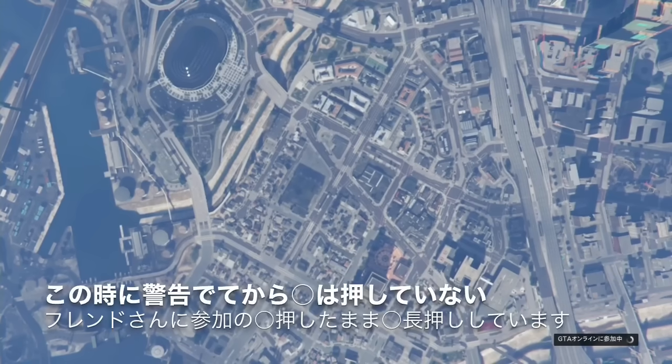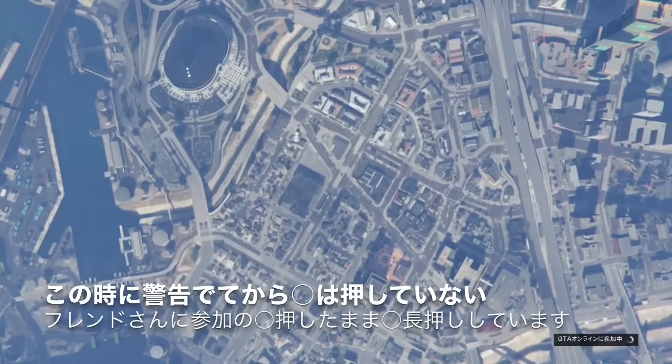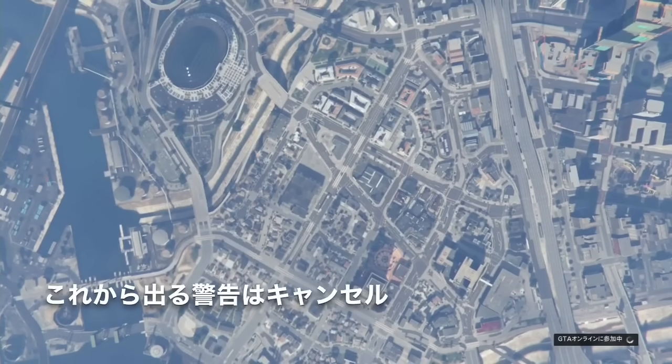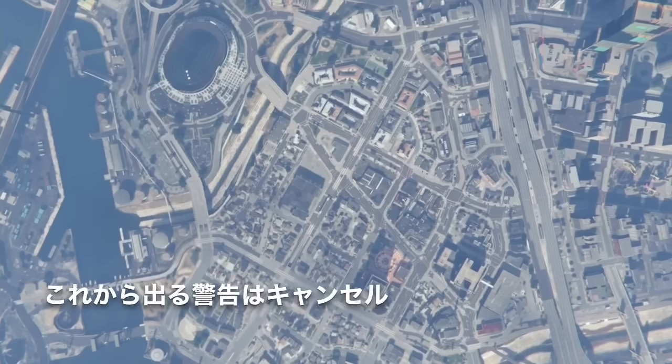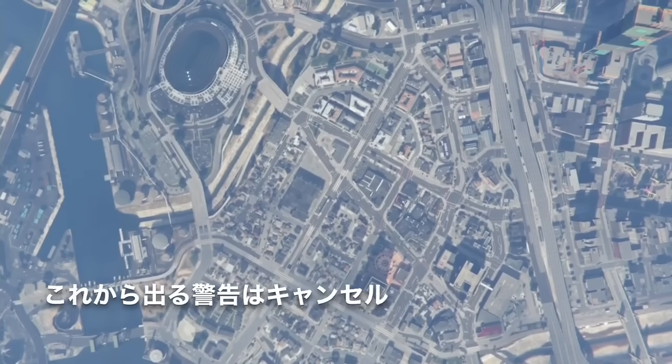すると勝手に黒い画面がロードになります。公開セッションに行くので、ロードの長さは参加するセッションの人数などによります。基本的には自由照準でやった方がいいです。オートエイム（アシスト）のセッションだとセッションにたどり着けない場合があるので、必ず自由照準でやります。フレンドさんの招待限定セッションに参加しようとしたら弾かれて公開セッションに行くのを利用しています。